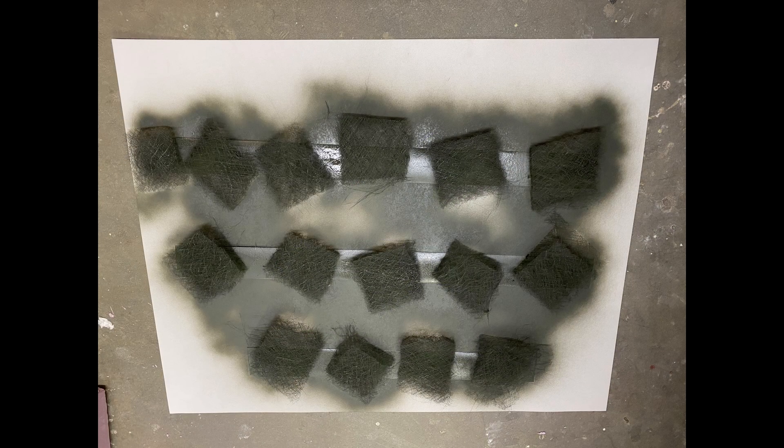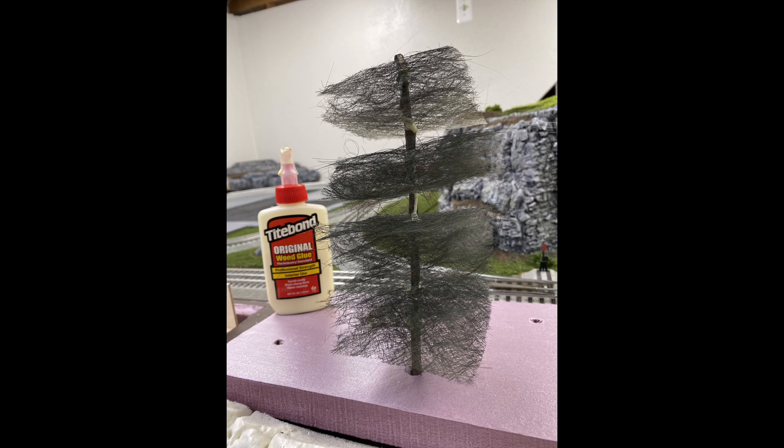Now let's get into how I made those trees. As you can see from the photo, I cut some furnace filter into small, medium, and large pieces and spray painted them with that camouflage paint that I mentioned in the last episode. Next, I took a little branch that I found, stuck those pieces of furnace filter onto the branch, and took some wood glue to glue them in place to get them ready for the next stage.